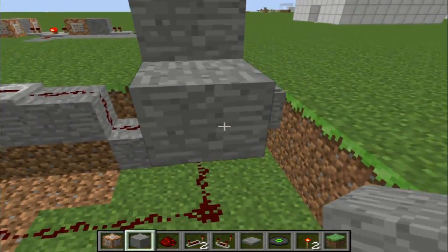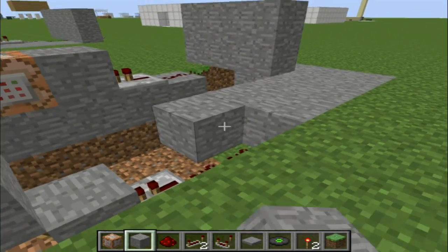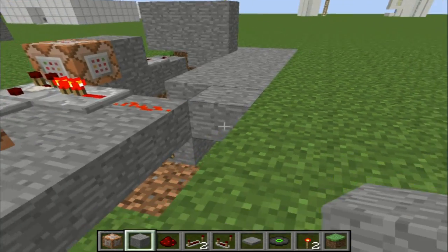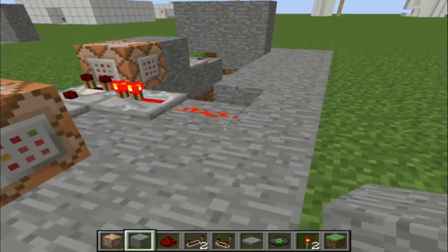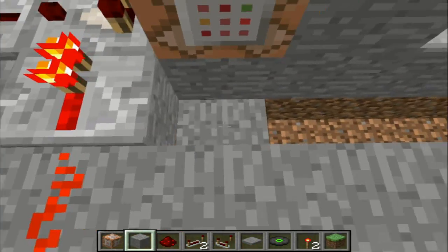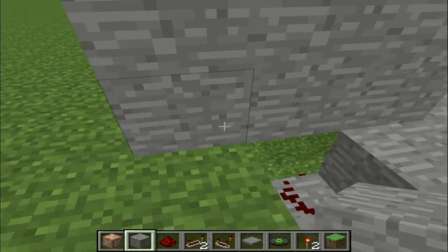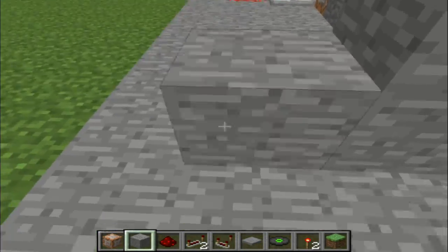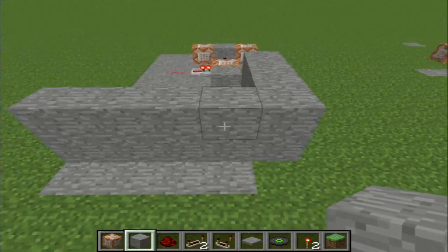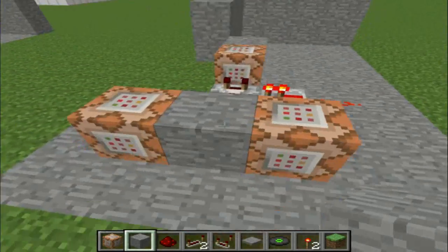You can now cover up pretty much this whole machine. I don't know why I dug out as far as I did — you didn't actually have to dig out anything really. I'm pretty sure this should still work. That's as much as you just need to keep hidden right there. Now for the commands on these blocks.